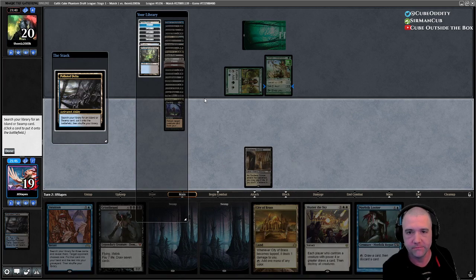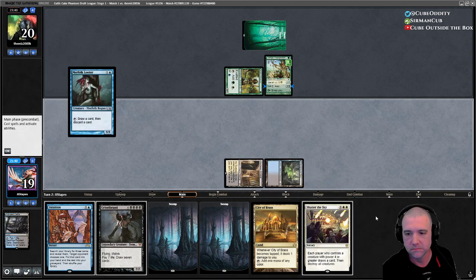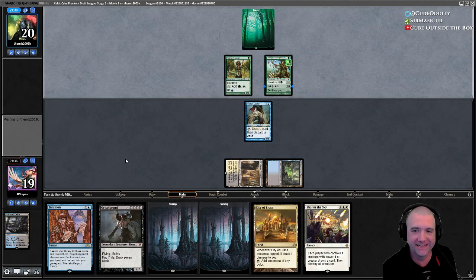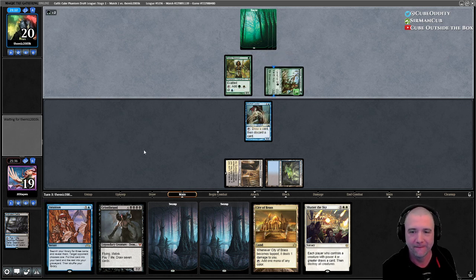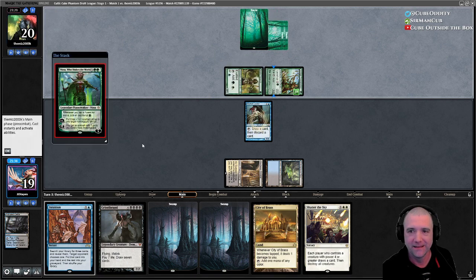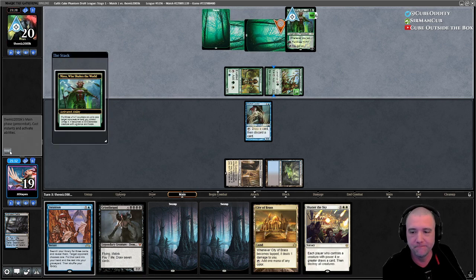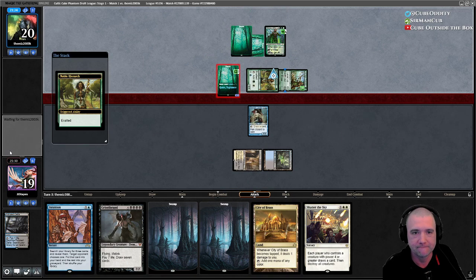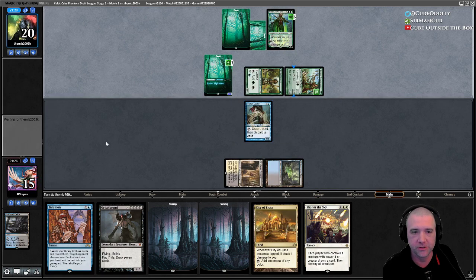I'll play the Looter — why not. That'll also let us discard Griselbrand, so we Intuition at the end of their next turn. The problem is if they can get... that's big game. We might want to Shatter first.